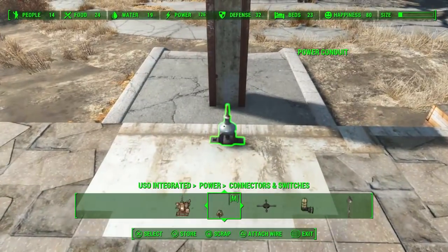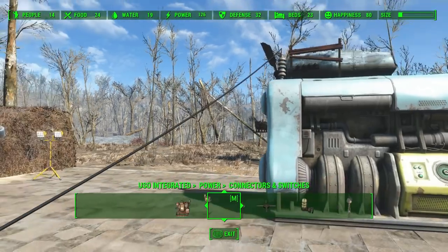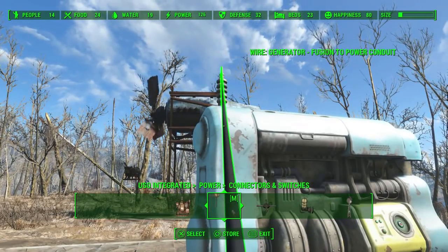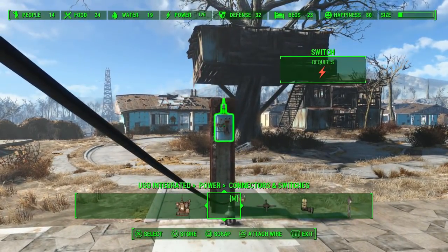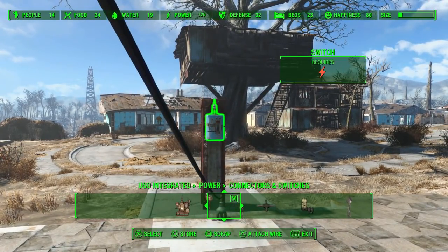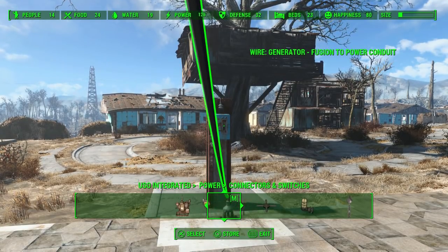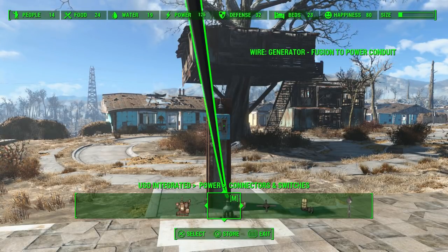Attach a wire to the generator the normal way, then use the wire glitch on the generator. Turn around and look at the thing you want to power — in this case, the switch. Select the wire so the wire is highlighted, and position your reticle in front of the object you want to power. Then press the attach wire button. It won't say 'attach wire' at the bottom of the screen, but this is the wire glitch — just trust me.